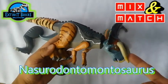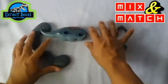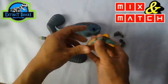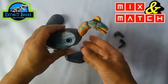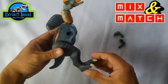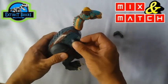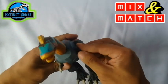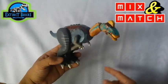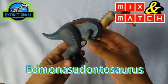So let's put this aside and let's make the last one. We have here the head of the Edmontosaurus, the body of the Nasutosaurotops, and the limbs of the Carcharodontosaurus. So let's put on the limbs. It looks so disproportionate — it somehow still looks like a Hadrosaur to me, but in a weird way. Let's call this the Edmontosaurus... that's a sexy name.